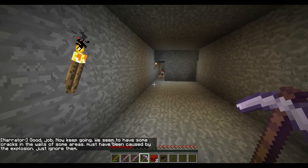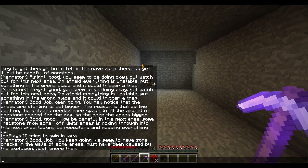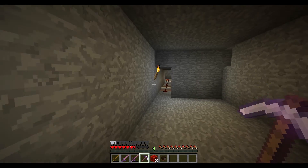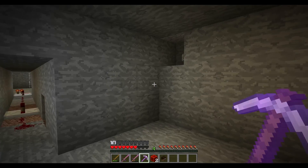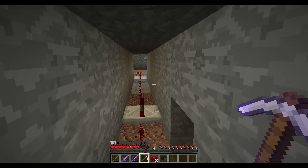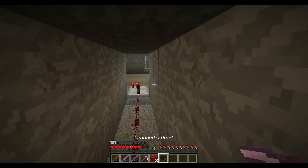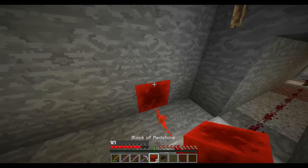What the hell is that — why do I get this zoom thing? I'm sorry cobblestone, I didn't mean to break you. What the hell? 'Good job, now keep going. We seem to have some cracks in the wall — some areas must have been caused by the explosion. Just ignore them.' All right, come on. This is so annoying. I have saturation — never heard of that. Run! I don't know — do I just place these somewhere?